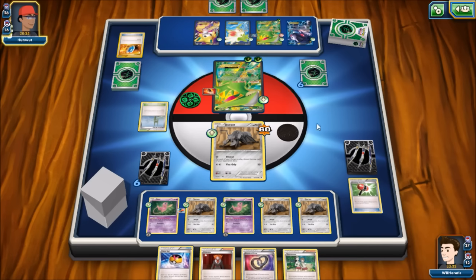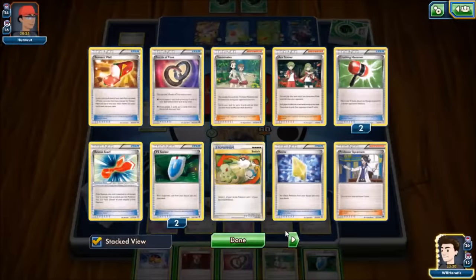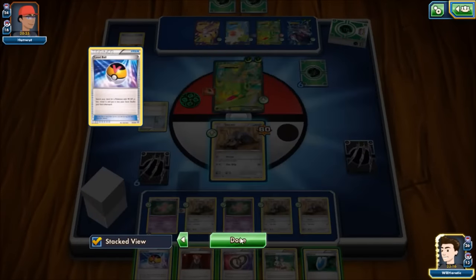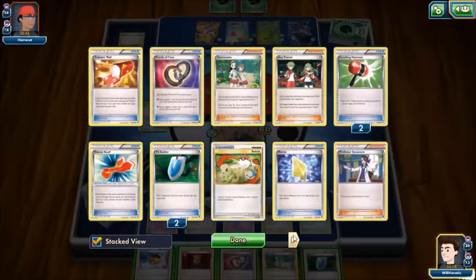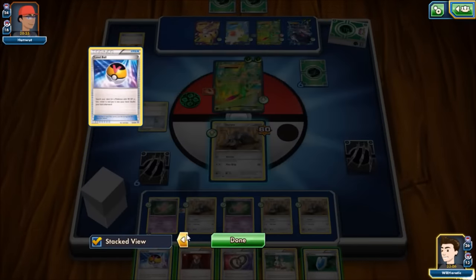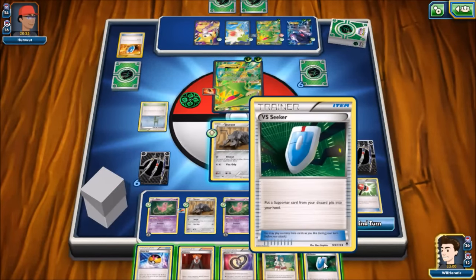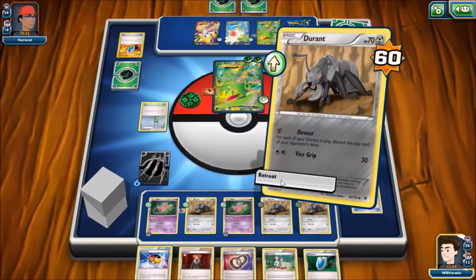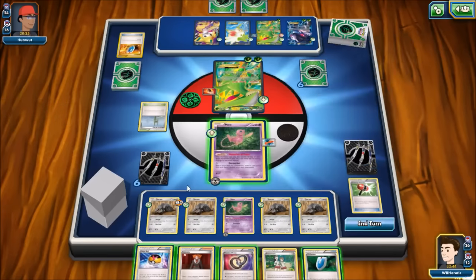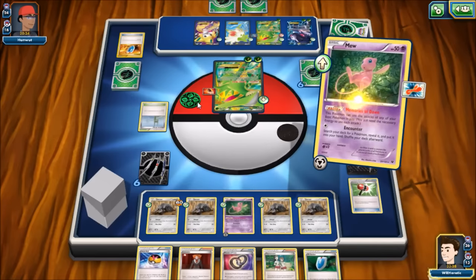We draw a VS Seeker — outside of Professor Sycamore there's not much else to do with it. We've got one Puzzle of Time in the discard already and we're running thin on VS Seekers — this is our third one. We could Skyla or Bianca, but Bianca just means everything retreats for free. I think it's better to hold the VS Seeker and retreat, even though he'll be able to Megalo Cannon for a double knockout. We just continue to Devour cards off the top.